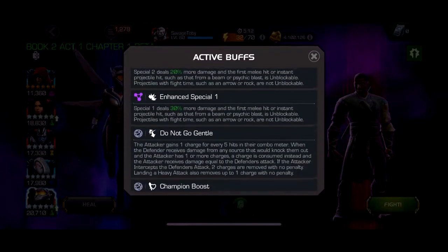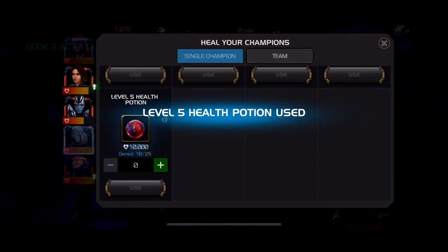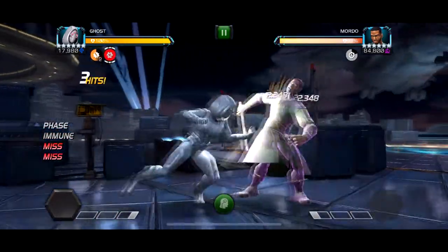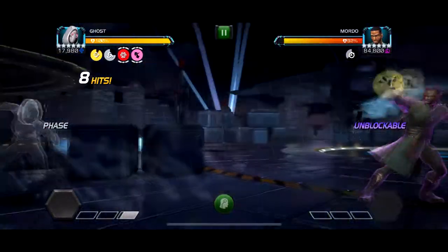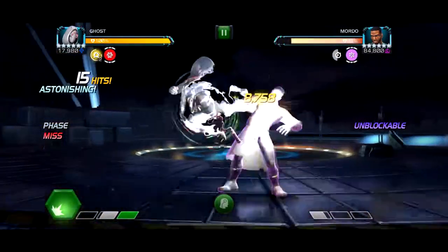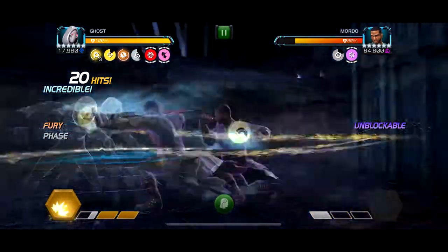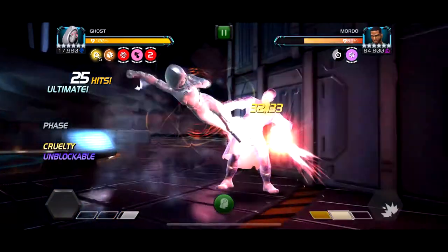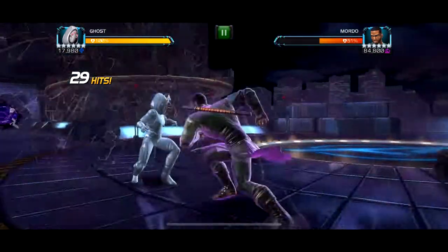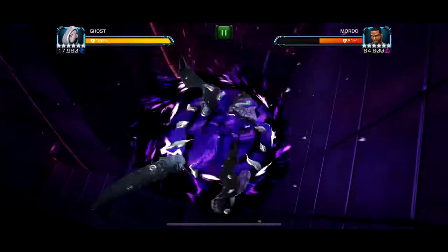Next is the 6.2.5 Mordo boss with a ton of nodes. You can leave up two links — either Hurt Locker or Special Delivery. Hurt Locker means you can't use the same special twice; Special Delivery means you have to throw a special every 15 hits. It also has the global node Do Not Go Gentle — every five hits it puts a charge on you, and to get rid of charges you have to intercept or use a heavy attack. Ghost can do her own version of intercept. Also, fully unblockable specials. This is probably the worst quest in all of Act 6.